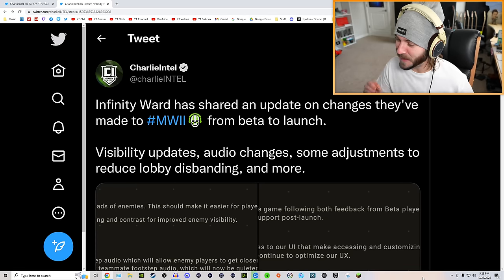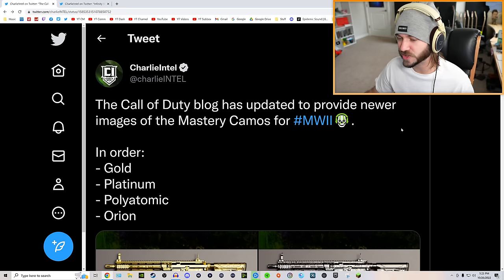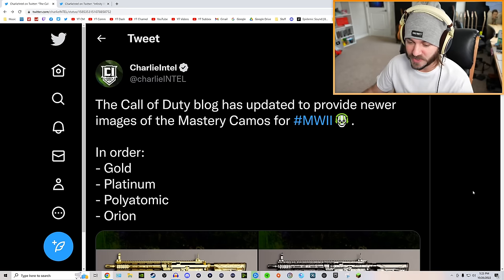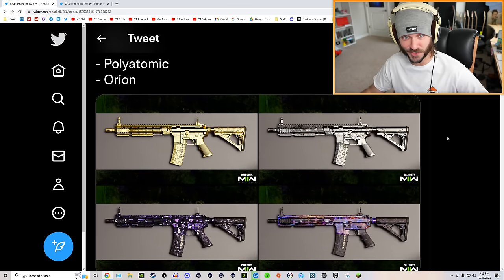The Modern Warfare 2 mastery camos just dropped and they're looking amazing. We got a lot of really awesome stuff going on with Modern Warfare 2, but we're going to be starting with the mastery camos. Charlotte Intelligence has provided us with the four camos we're going to be going for in this game: gold, platinum, polyatomic, and orion. We have actual pictures right here.